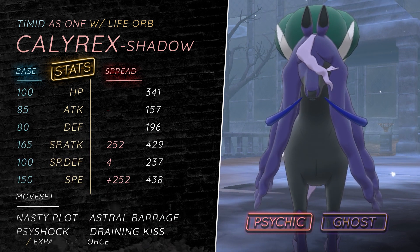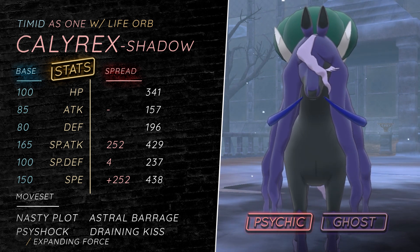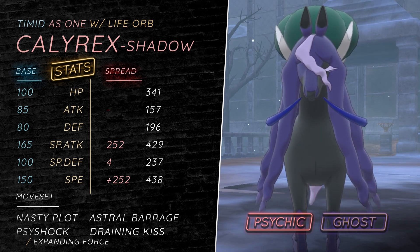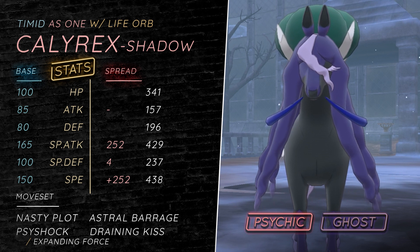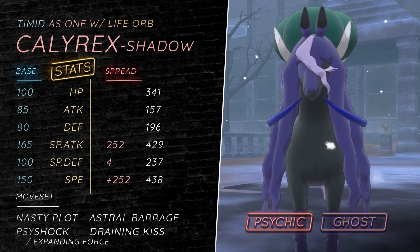This is the first Pokemon that has two abilities, if I'm not mistaken. Its ability is As One, and it basically combines Unnerve and Grim Neigh from the Spectrier. So it's a plus one special attack boost whenever it knocks out a Pokemon, as well as Unnerve, which means the opponent's berries don't work.